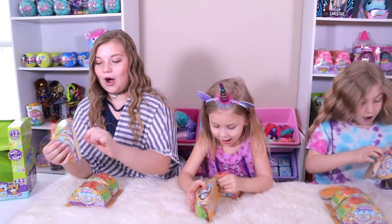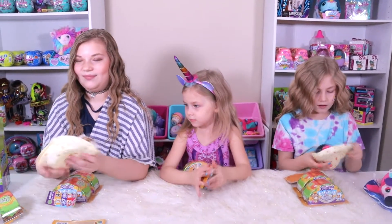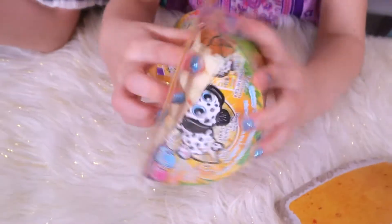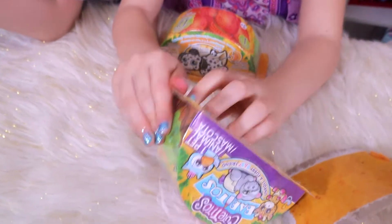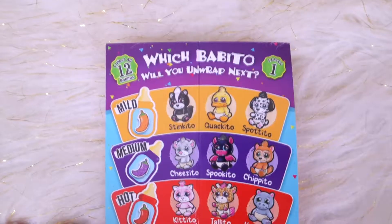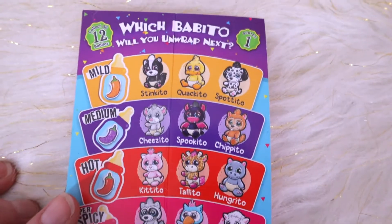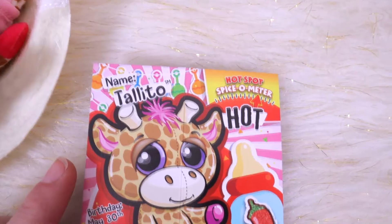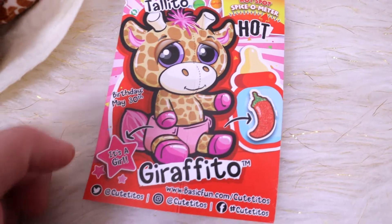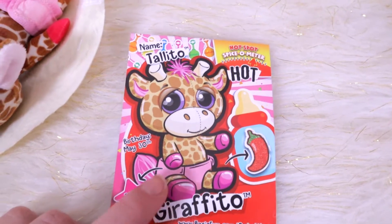Oh my gosh, they are cute! Oh we got the giraffe — the wraps are the same, it's insane. I want the dragon or a bat. I got a girl giraffe! And Easley got a dude, I think it's the same. Okay, here they are — 12 to collect for Series 1: mild, medium, hot, and super spicy. We got the giraffe — it's a hot one — and a medium Spookito. Tallito the Giraffito is a girl, birthday May 30th.